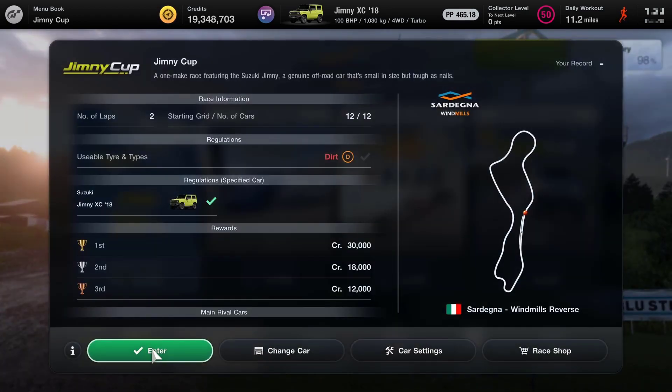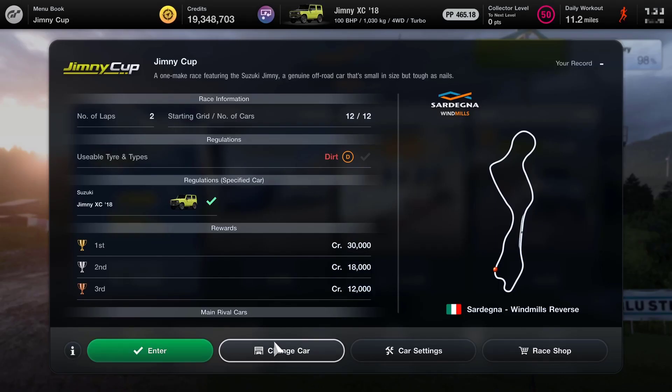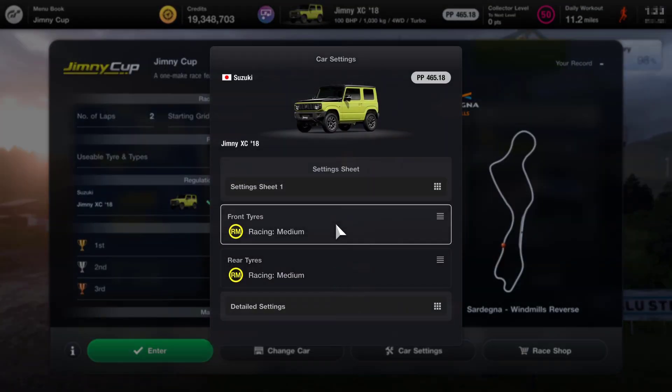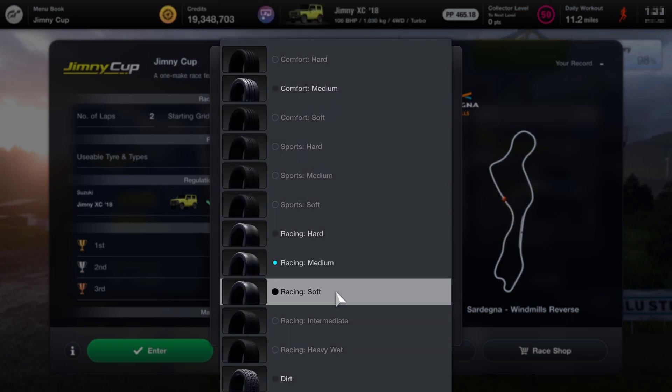We've done all of the other two races already. This is going to be an off-roader, so we're going to need the dirt tires on this vehicle. I've got two Jimnys — I've got one I've done some work to, and a stock standard one. The stock one is never going to work, so the one I'm using I'm going to change to dirt tires.